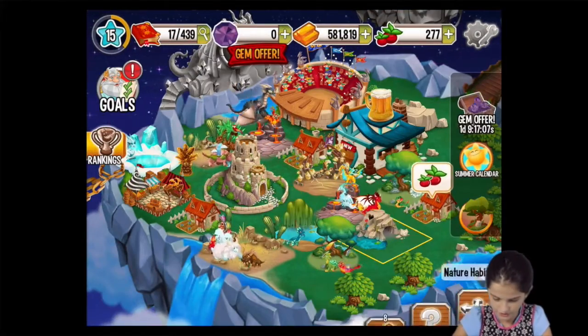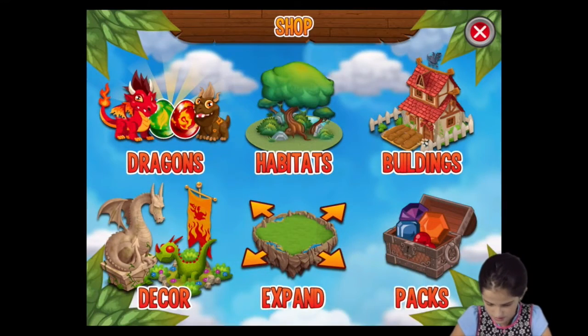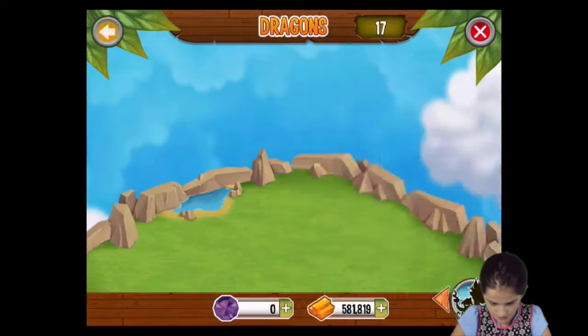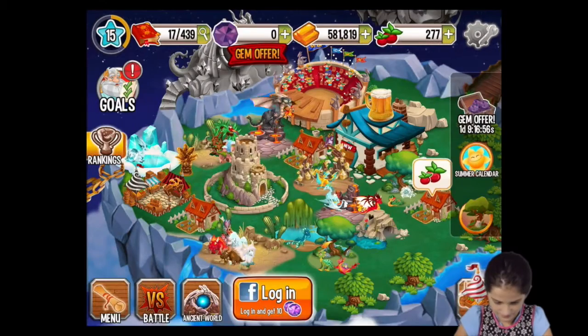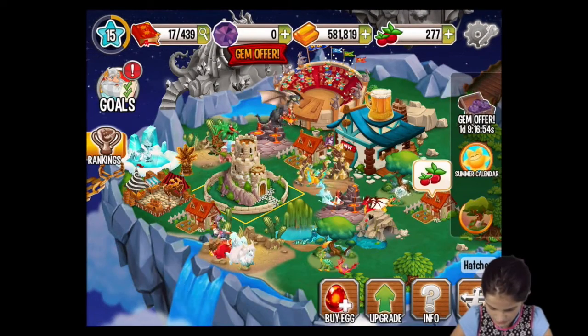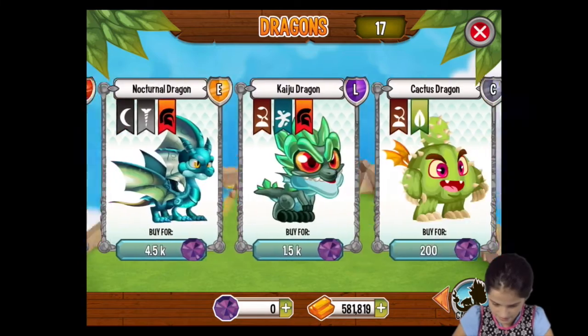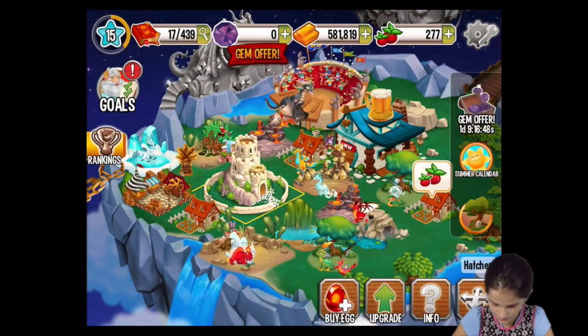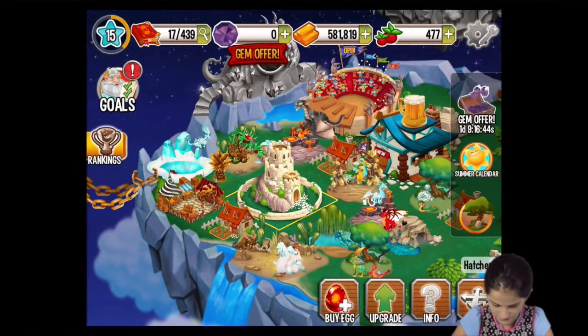Let's see if we can hatch it now. We need to look in storage. Where's the storage? Dragons. No, I can't find the storage. Is it me buy egg? Where's the storage thing? I got the Yooka-Lambi dragon and now I don't know where the storage is.